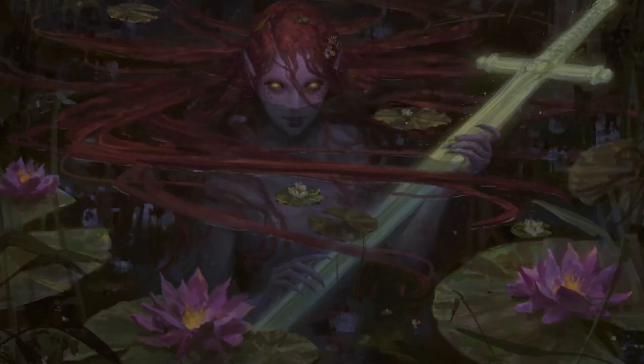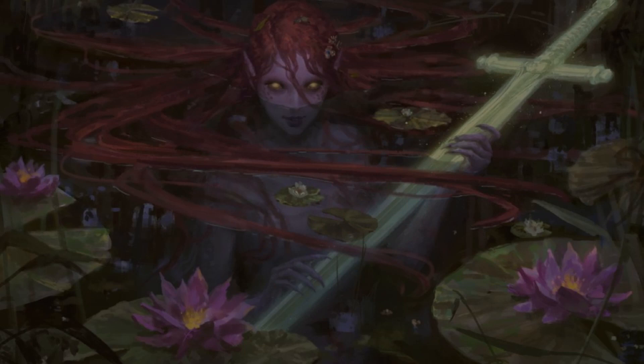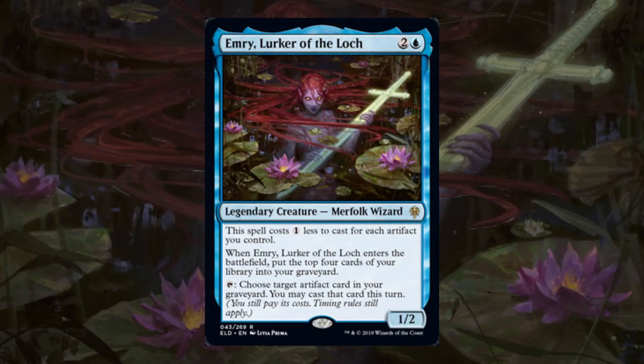Hey guys, welcome back. It's Hog the Spike from the Trinisphere, where a Timmy, a Johnny, and yours truly battle over all things EDH. Today we're going to do a deck tech on Emery, Lurker of the Lock, one of the mono-blue legendary creatures from the new set Throne of Eldraine.